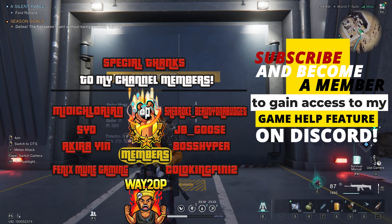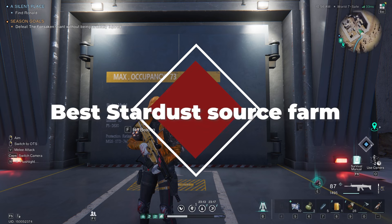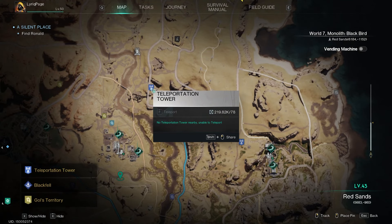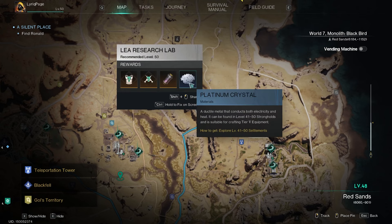I'm going to show you the fastest stardust source farm in the game, faster than every silo. I'm going to show you exactly where it's located so you can jump right into it. This is the Leah Research Lab - you can go to the top teleporter or the bottom one, hover over it, press and hold control and it'll fix it to the screen.